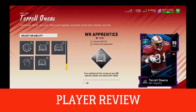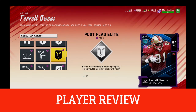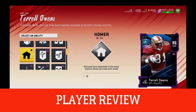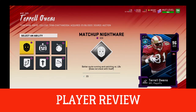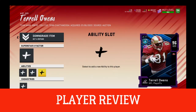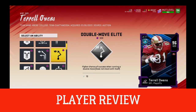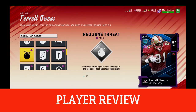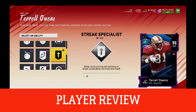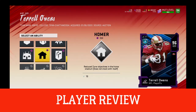With his 96 catching traffic and 94 spec catches — both stock — and all route running stats over 89, they're all going to be 90 and up, jumping to a 94. This card is going to play differently than others. The animations he gets are a little different. You saw the spec catch at the beginning — that's not a very common animation — so he's going to get better animations than other cards.